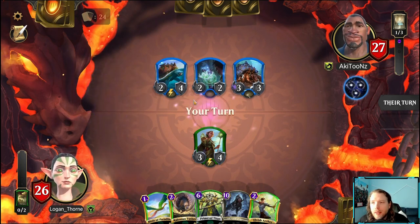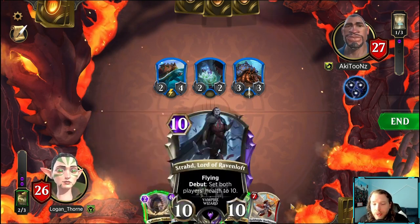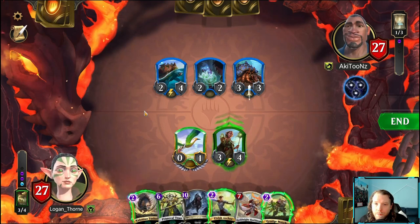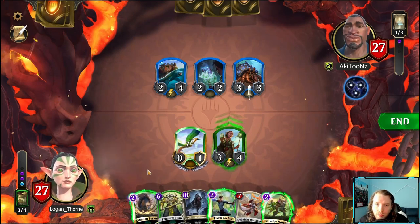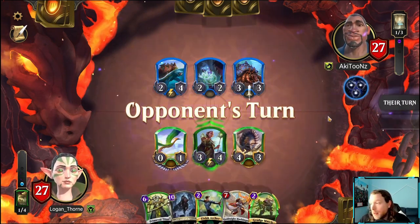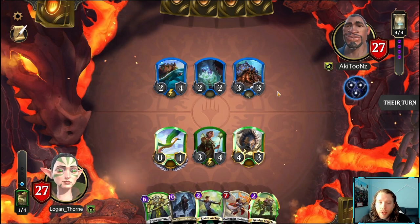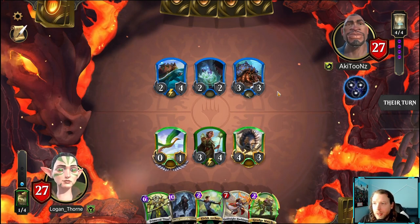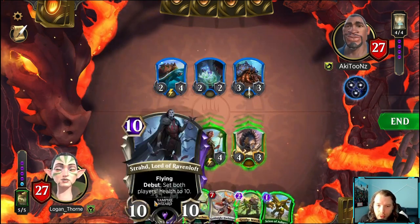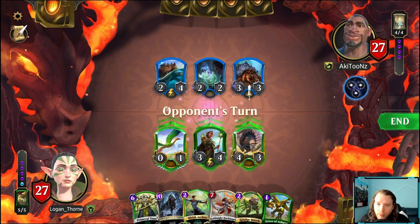Don't hit Hasten! Is this maniac running Maniac? I'll play this first in case I draw something else to ramp with. I think he's running Maniac — I can't believe that. Why would he be running so many? It's because he's running Alarm Bell — because he's running Maniac. It's gross. Next turn I have Titan that I'm just going to slam.